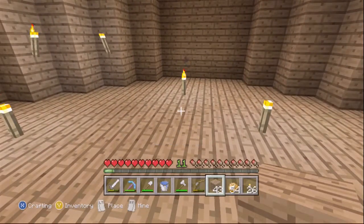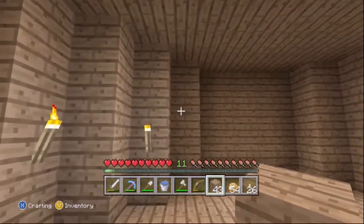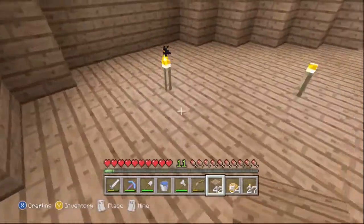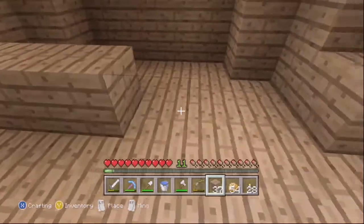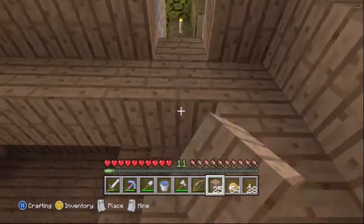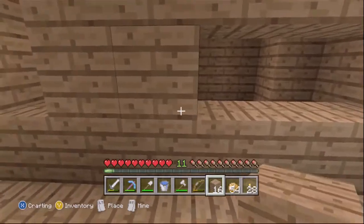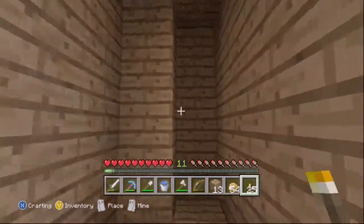Actually, we need two switches because we're going to control each side separately. We don't need that much space really, so let me get rid of this torch here. I think that's enough space for the control board to sit. Basically we're just going to block this section of wall off here. We'll put some torches up here so we don't get any spawns.